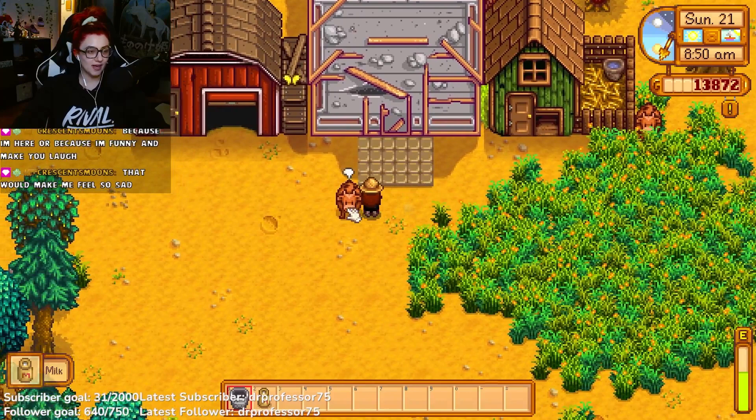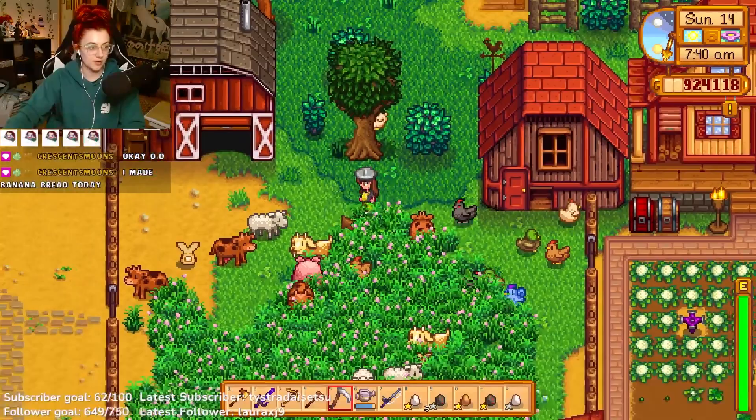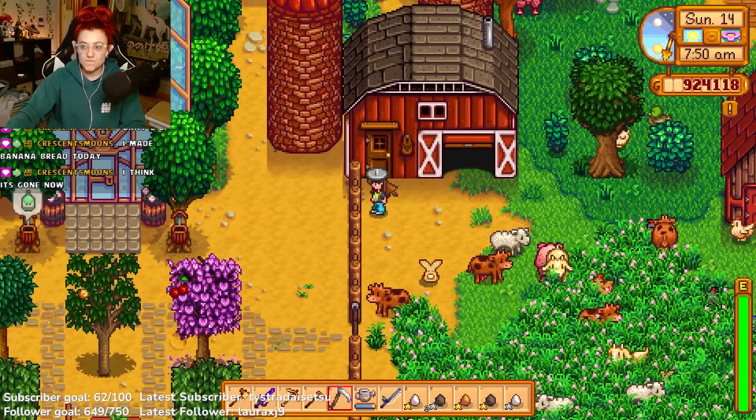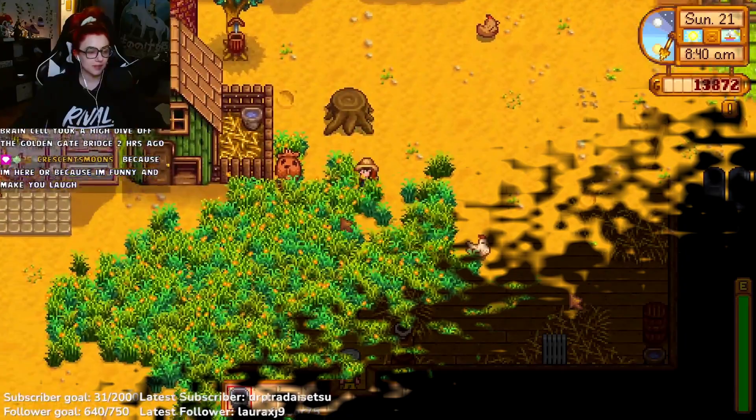You can collect the milk via a milk pail, which you can purchase from Marnie for 1,000 gold, or an auto grabber, which you can also purchase from Marnie for 25,000 gold. However, you must be at farming level 10 to be able to purchase the auto grabber.